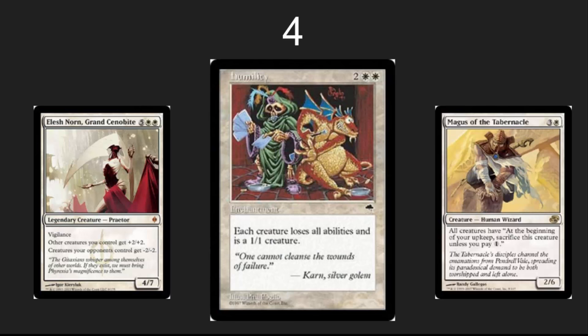In the number 4 spot: creatures. Everybody hates creatures — let's just turn them all into pleasant little 1/1s. They don't even get an enters-the-battlefield effect. Beyond that, you can learn how Layers works — that rule that no one knows, including most judges. And if you can't afford a Tabernacle, pick up a Magus of the Tabernacle — make sure all creatures have their own extra cost. Or just kill them all with Elesh Norn.